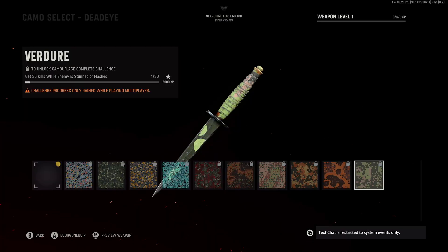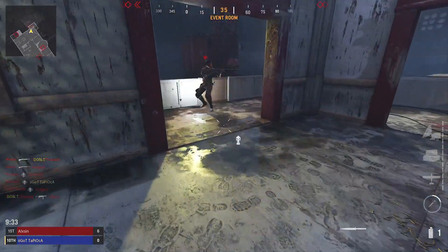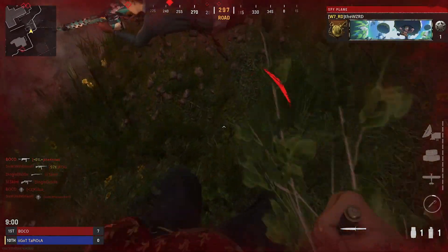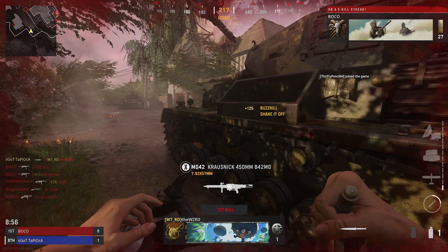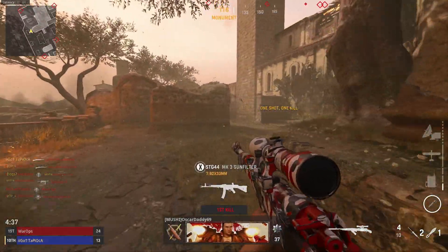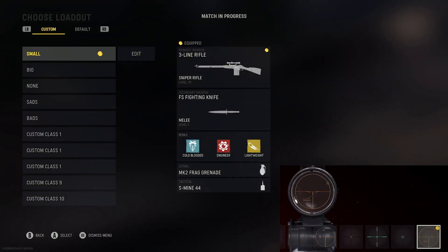First, we have the knife challenge where it says get 30 kills while an enemy is stunned or flashed. As you can see, I stunned an enemy, got the kill with a knife, backed out, and it's not working. The reason it's not working is because what you actually have to do is get a kill while you yourself are stunned and then it should track. If you're curious whether it's actually tracking in game, if you see the 'shake it off' prompt like I have on the screen right now, that means the kill did track. The riot shield also has that challenge and you have to do the same method for it to progress. Honestly, I would just wait until they fix it instead of going through all the trouble.